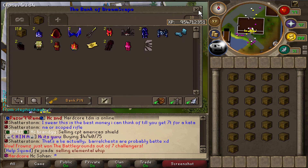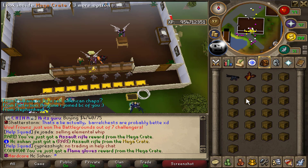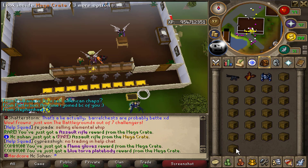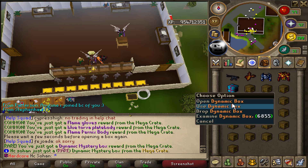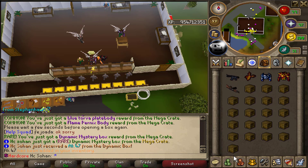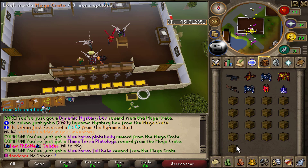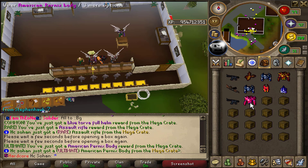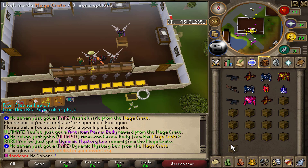Let's see what we can pull out from our second inventory. We got pretty lucky — an assault rifle straight off the bat, that's a rare! Flame gloves and a blue torver body as well. We just got a dynamic mystery box — an AK-47 from that, definitely taking that. Flame torver legs too. Another assault rifle and an American pernix body, then another dynamic mystery box!